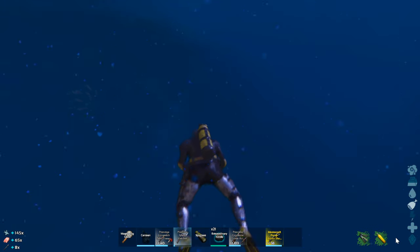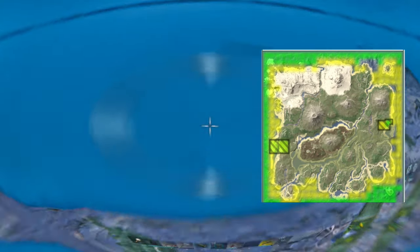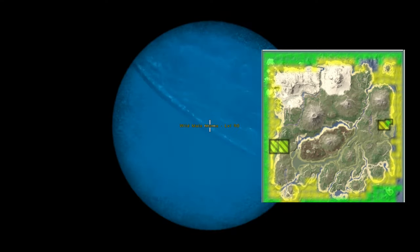Now that we have the taming food, all we have to do is find the mantas. The mantas can be found pretty much anywhere on the island, but here's a picture just in case you don't know where the water is.